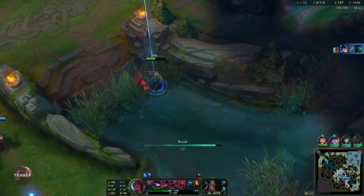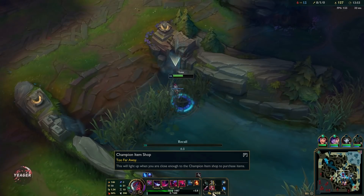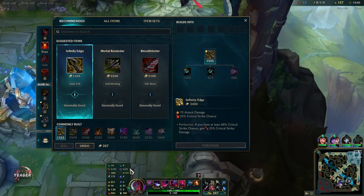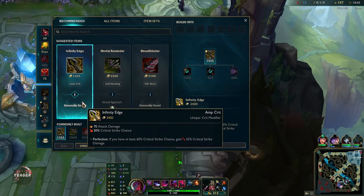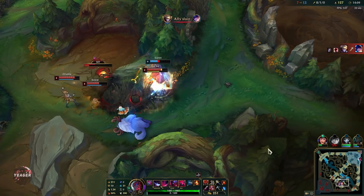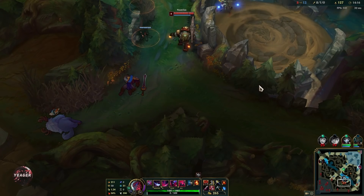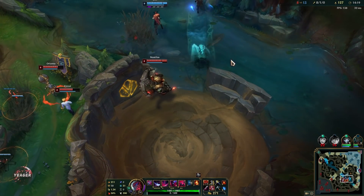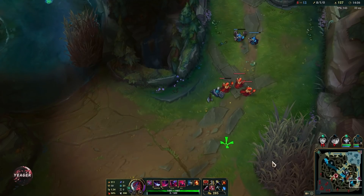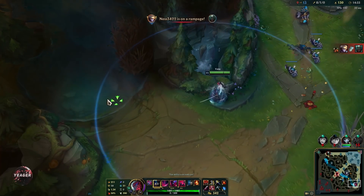We are sitting on a lot of gold and the next item should always be the Infinity Edge. Some people like to go for the Immortal Shieldbow alternatives, but no matter what you do, this is always the best build path: Berserkers into Shield Bow into Infinity Edge — that is the absolute biggest power spike you can get. All that alternative stuff is just for people who want to try different builds, but this will always be the best until some balance change makes it otherwise.